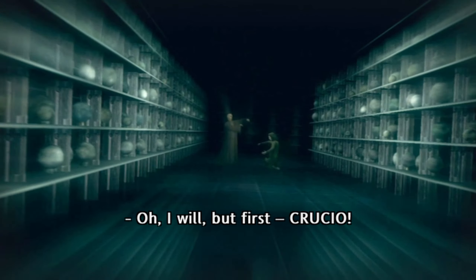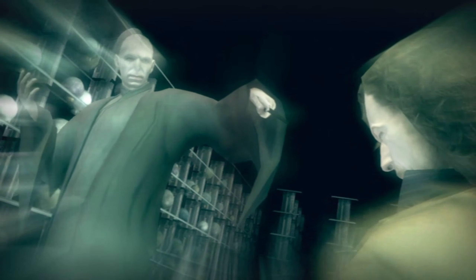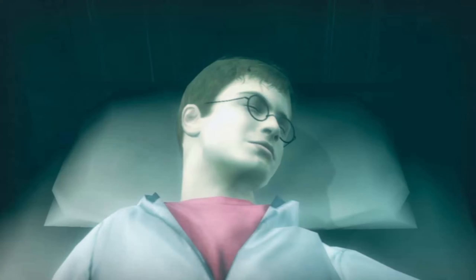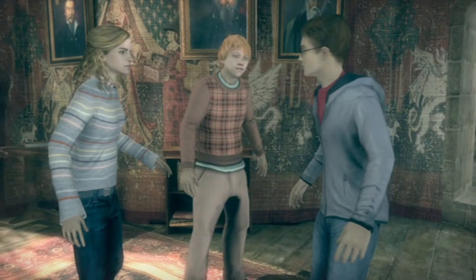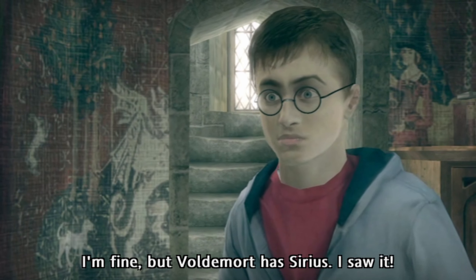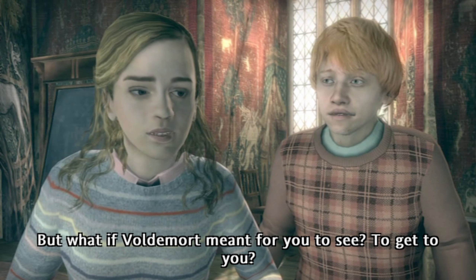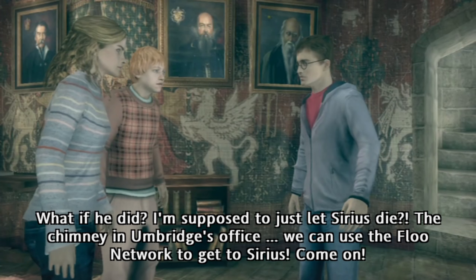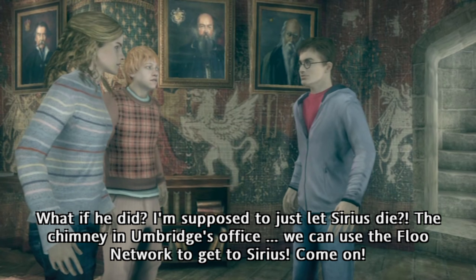You'll have to kill me! Oh, I will! But first — Kroesia! But you're sure you're all right? I'm fine. But Voldemort has Sirius. I saw it. But what if Voldemort meant for you to see? To get to you? What if he did? I'm supposed to just let Sirius die? The chimney in Umbridge's office! We can use the Floo Network to get to Sirius. Come on!